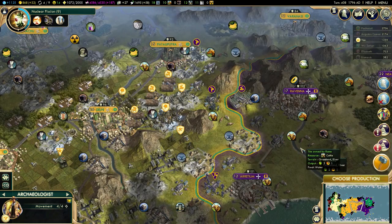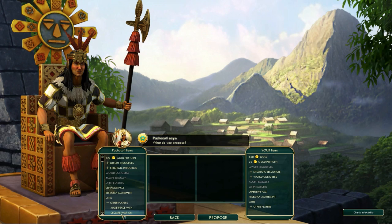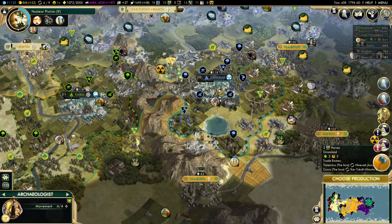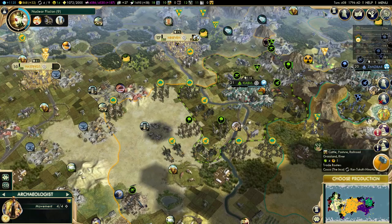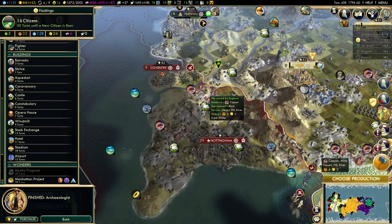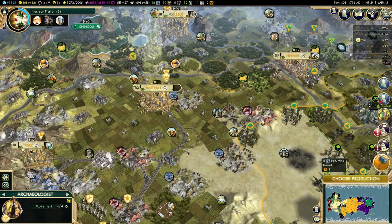I need to give Pachacuti something to do. I'm going to ask Pachacuti to declare war on Romans - just to give him something to do. He's not willing to do it. That changes things a little bit. Is he still at war with Elizabeth? Yes, he is - so that explains all of these units around here. It's a bit odd that he's not willing to attack Romans - that might be because he's focusing on Elizabeth.